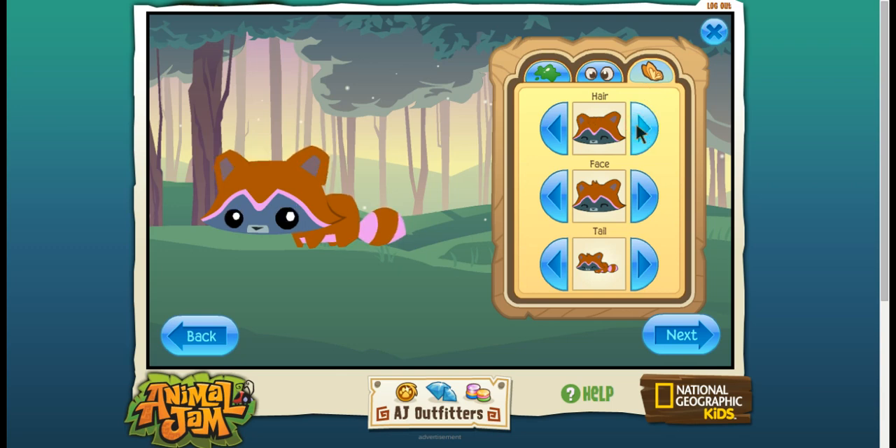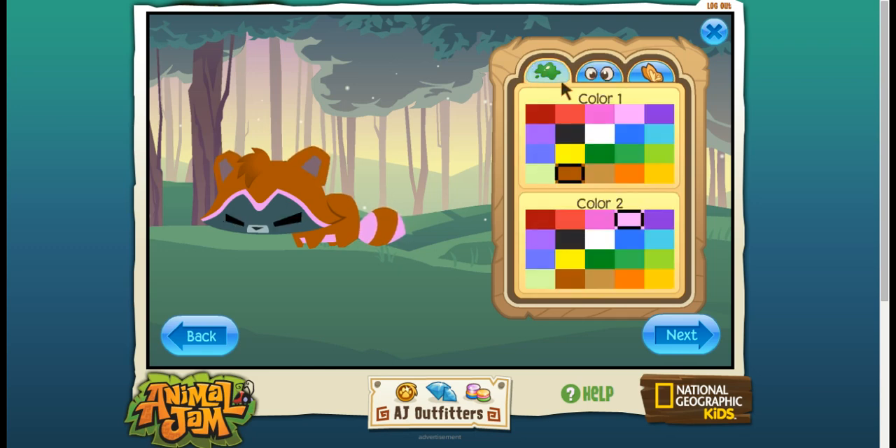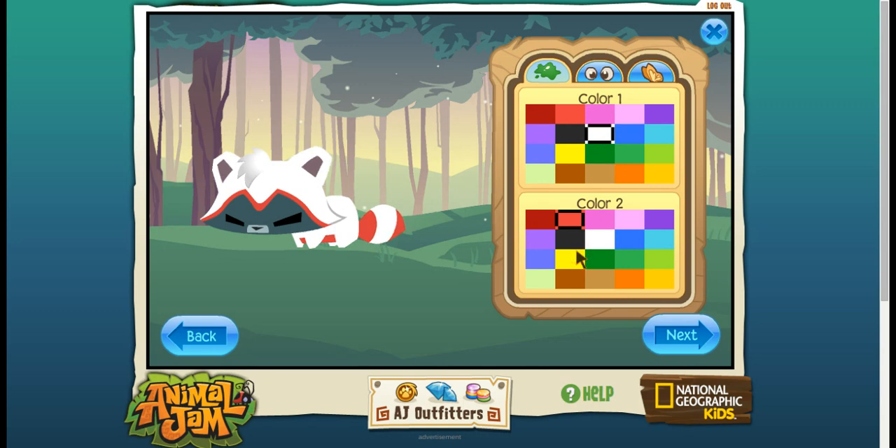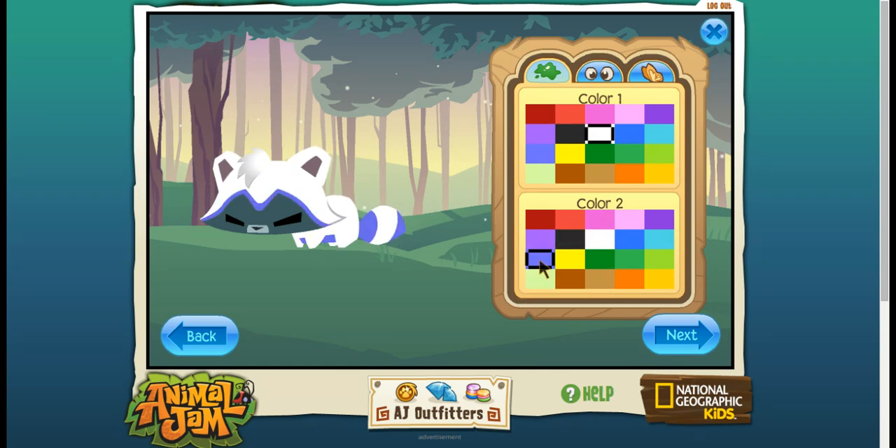Hairs... and then face. I don't know what color to do then. Tail — I'll just do that. And then eyeballs. I'm gonna do that because it looks really cute. That looks really cute. I don't want to make it the normal colors that I usually use because that would be weird — I always use those colors. I guess I'll just make it white and like blue or something.